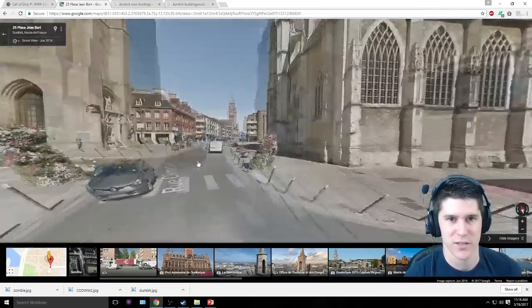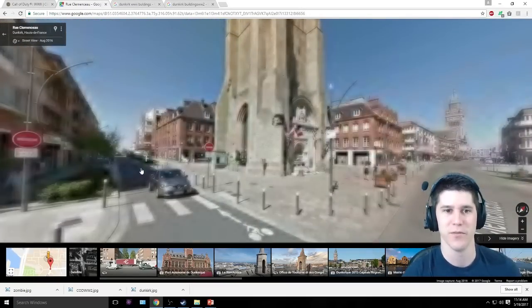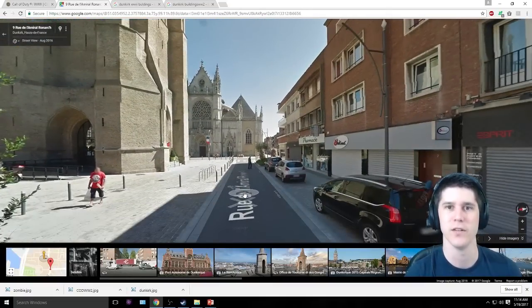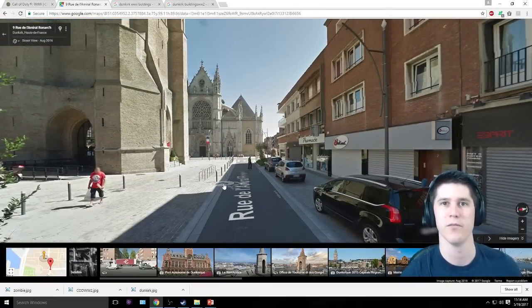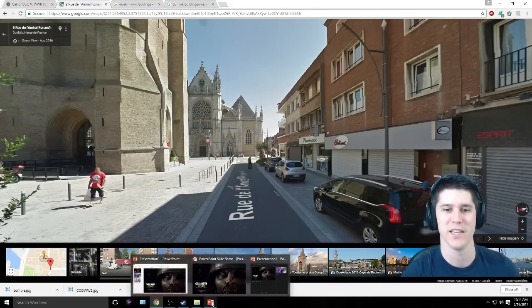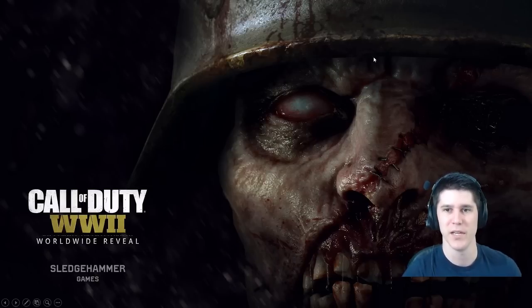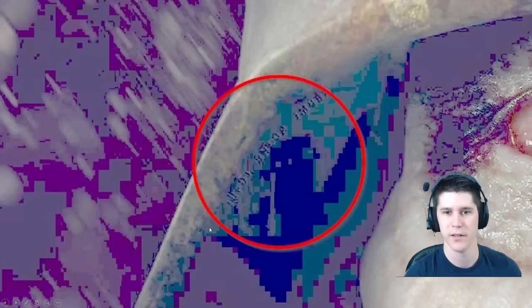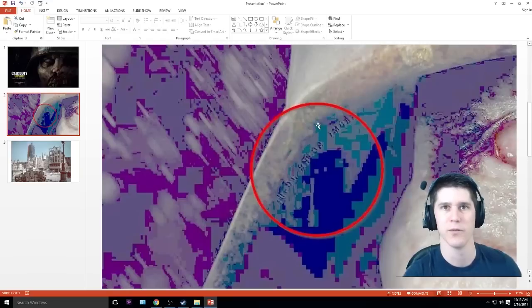But it turns out that this is just a false flag — this actually has nothing to do with the codes. In one of the pictures that Call of Duty posted, there's a zombie guy, and it's incredibly hard to see. But if you take this image and invert the colors and do some fancy stuff in Photoshop, it will show a code right here. So this is the first string of codes — there are three sets — and I will input that into the Enigma machine and we'll see what happens.